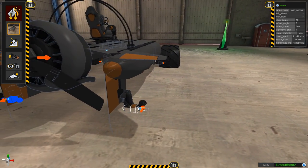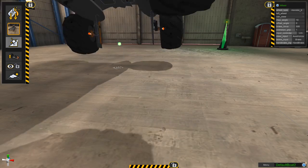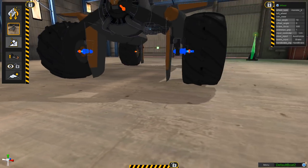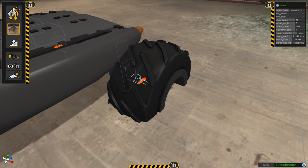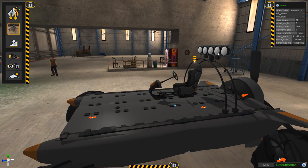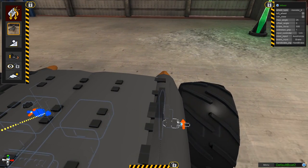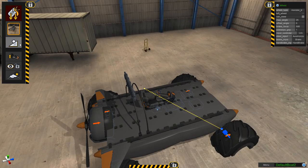Change the tires to be monster truck tires and that'll hopefully give us the ground clearance we need. One thing I didn't consider is whether there's enough clearance for the suspension to actually do its job without bottoming out too hard. It's probably going to bottom out over some bumps and jumps, but I think it'll drive better than before. Now that we got the tires on, the next thing is to make them steerable. Grab the front two wheels - no crazy four-wheel steering - and link them to the chair. Increase the max angle to about 25, since 10 doesn't seem like enough.